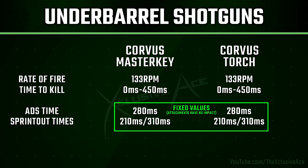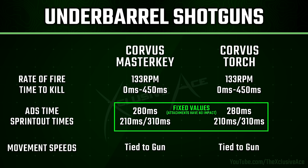You can stack up heavily on attachments that improve your Sprint Out Time or Aim Down Sight Time, and while that will help with the base gun when using it normally, the moment you switch over to one of these Under Barrel Shotguns, all those benefits disappear and you're stuck with those fixed values. As for movement speeds, those are tied to whatever the current movement speed is on the gun you're using, and these are impacted by attachments. So if you stack heavily on attachments that slow your movement speed down, you'll get that same movement speed when you swap over to the shotgun.